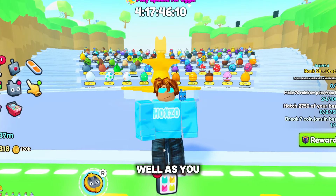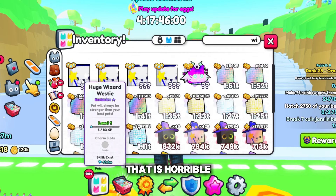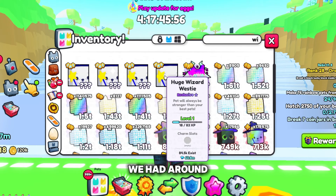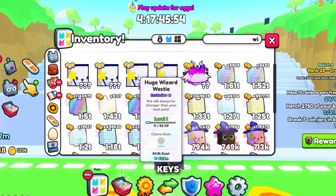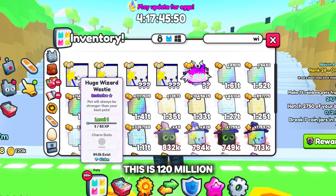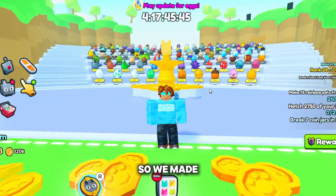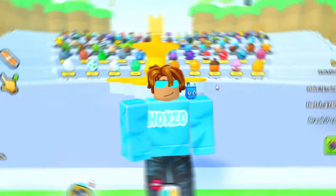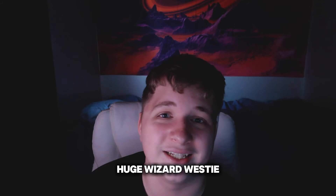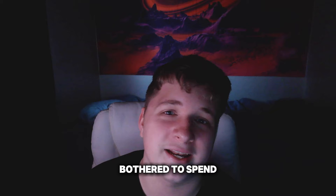As you've seen in the last clip, we did not get another wizard westie — that really sucks. But we did profit, so I'm not too mad. We had around 130 million in crystal keys, and right here just these two items are 120 million each. Add those together and you get 240 million diamonds, so we made 120 million profit. Our goal was to get a golden or rainbow huge wizard westie, which we did not get.